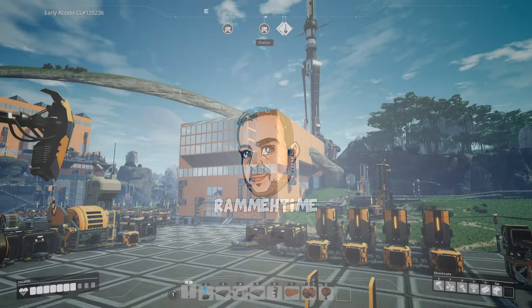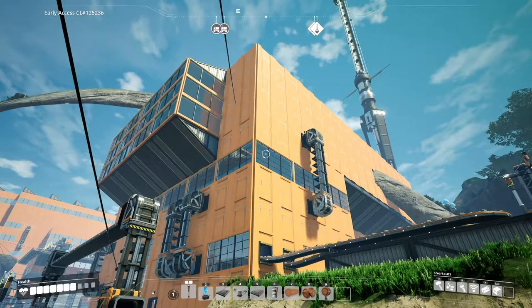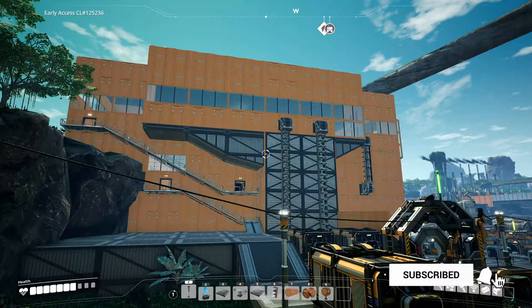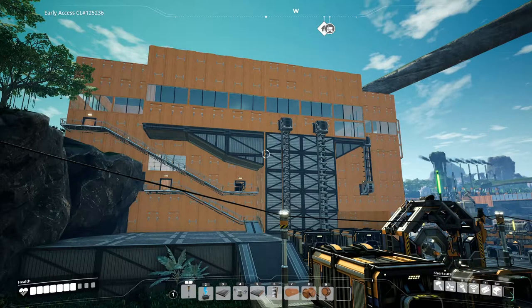Before we begin, I did fix up the original iron plant - just tidied it up a bit. I added some windows, fixed up all the belt entries, and sorted out those ugly ramps that got you into the building. Now you have proper walkways with doors and stuff - it's just a little bit better. I prefer to look at that than the god-awful mess we had before.